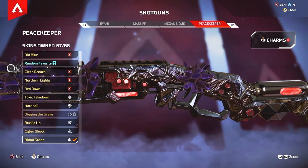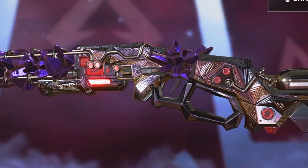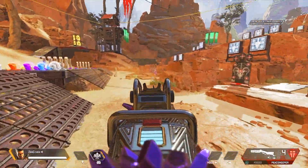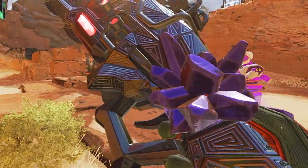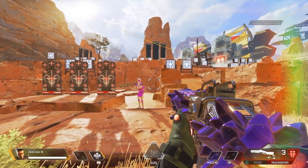Number two: the tier 110 Bloodstone legendary Peacekeeper skin. This skin's design is outrageously beautiful, yet completely impractical in combat due to its whiteness. It's extremely distracting, but it's so damn awesome looking. The purple extruded spikes emit a glowing essence that's sublime. If you were on the Apex scene from the very start, be proud if you own this skin.